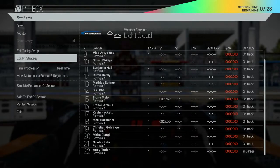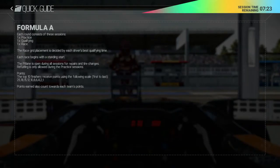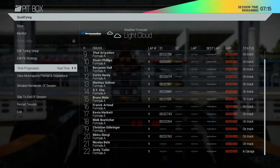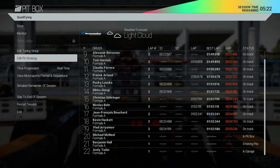Whilst waiting for the perfect time to go out on the track you can also review the motorsport rules and regulations or even accelerate time until a suitable window presents itself. You'll also see there's the option to go to the online lobby. We'll talk more about that in a future video, but this is an in-game area for you to socialise with your fellow competitors in an online qualifying session and vote to continue on to the next session.